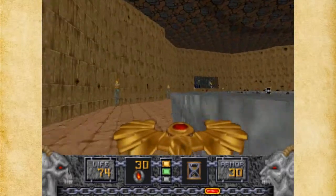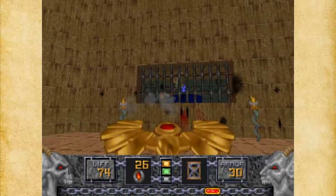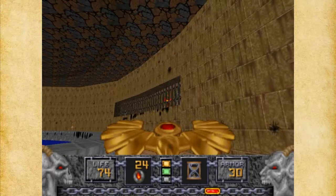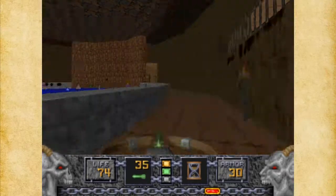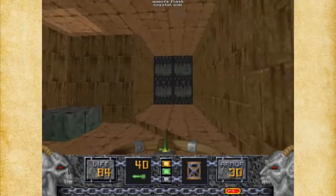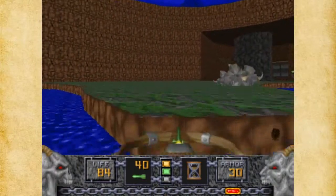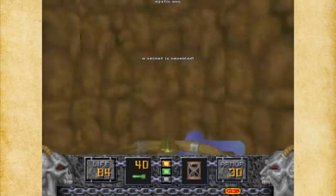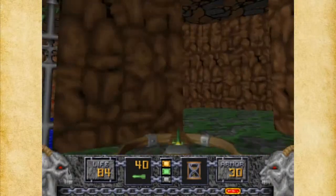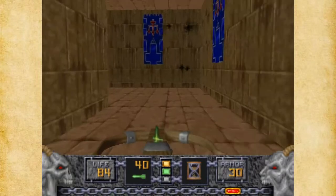Now I think it's time for the Phoenix Rod — I'm going to use it in here first. I've wasted so much ammo on that. So you can tell this kind of goes back here with a blue door, and this opens up back here. This is a Mystic Urn here with a secret, and the Mystic Urn is going to be very useful later, but we're not going to need it now. I think we're okay on health for now. And that takes care of the second secret out of nine.